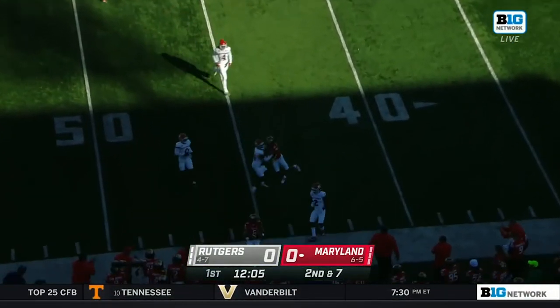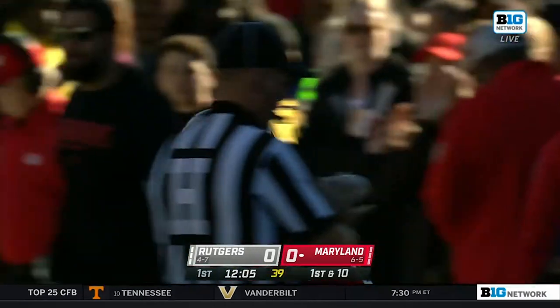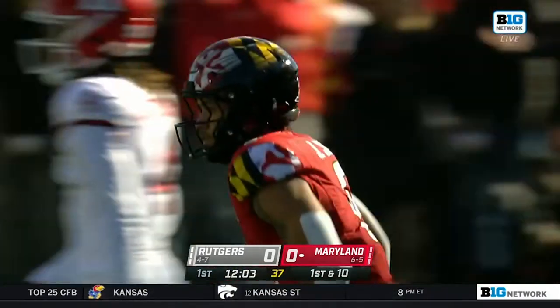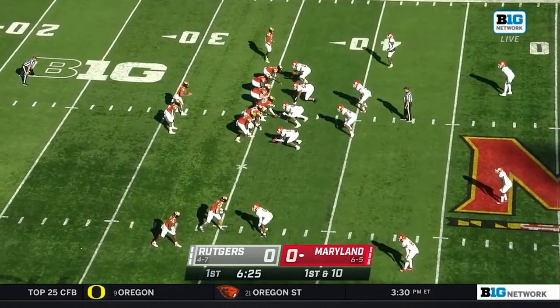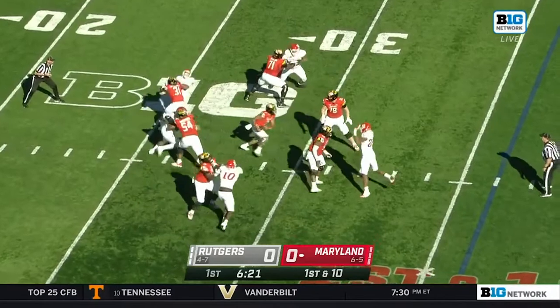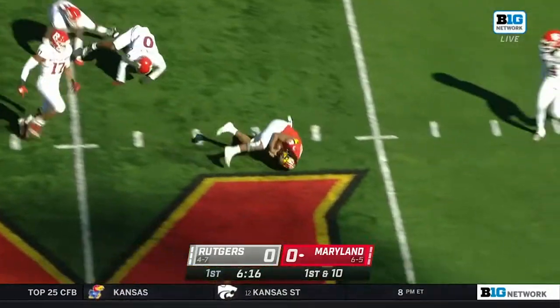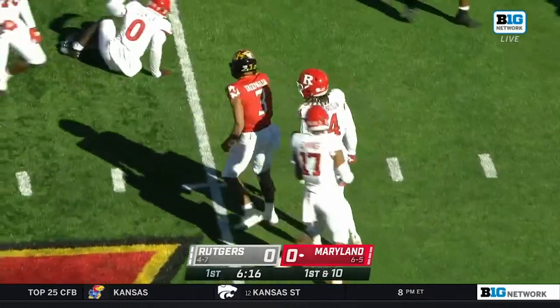Tagovailoa throwing for the first time, has a completion, and they breach Rutgers territory pretty early. Ty Felton is a big addition to this Maryland offense. They have Littleton in the back right now protecting Tagovailoa — breaks down, he'll use his legs, flips away from the initial tackle, and gets inside of Rutgers territory.